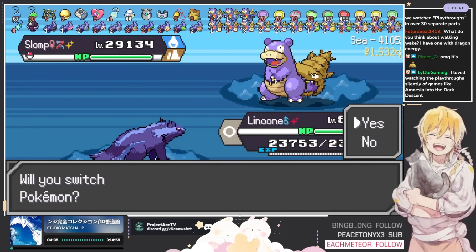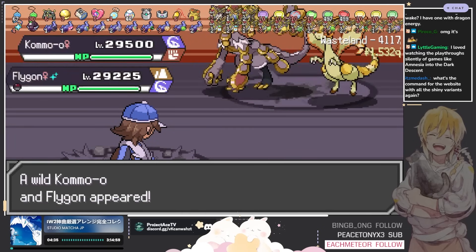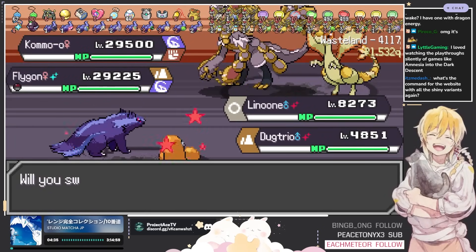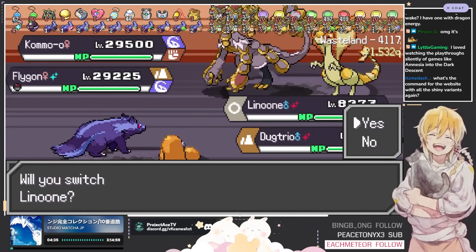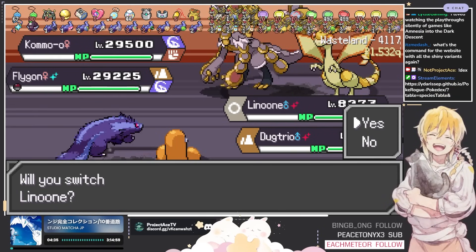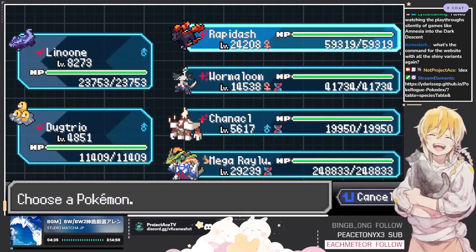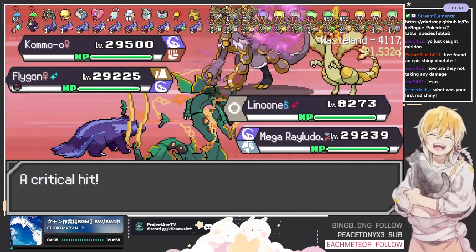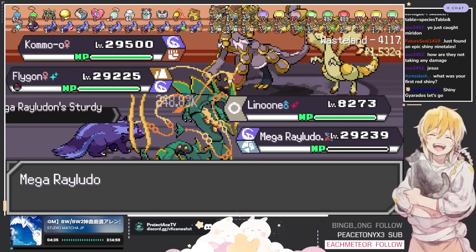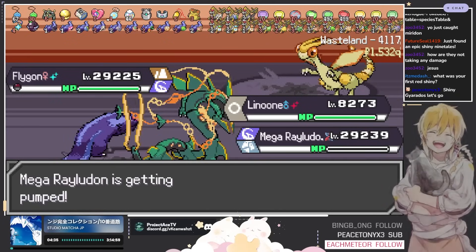Shiny Slowbro, but he is not a boss so I'm not gonna catch it. What's the command with all the shiny variants? It is 'dex'. We got a Flygon — that's a rare shiny. I really want to get a new epic today, that would be so sick. You cannot catch Pokémon in double battles unless there's only one remaining, which is so annoying — they should just remove that. Such a dumb mechanic.